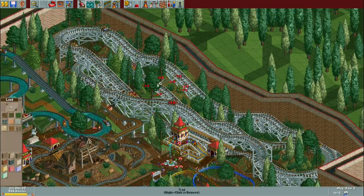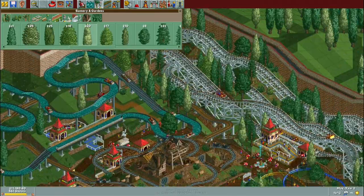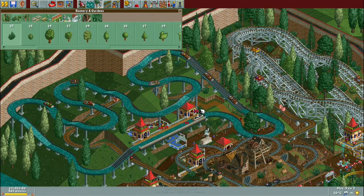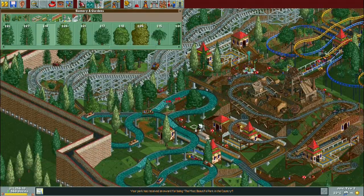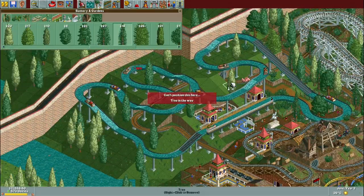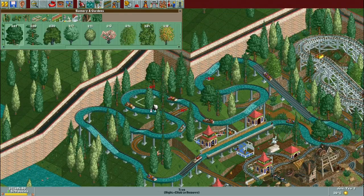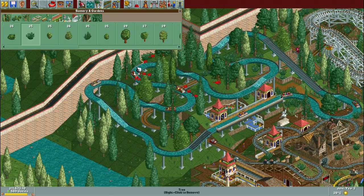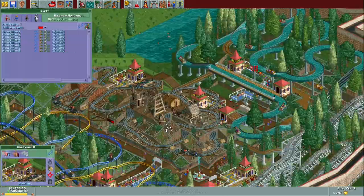Since the Wild Mouse coaster is one of those that loses speed really quickly because of the short trains, it was actually kind of a fun challenge building just about as long a layout as probably possible, given the small lift hill. So I actually found it fun experimenting a little bit with that.